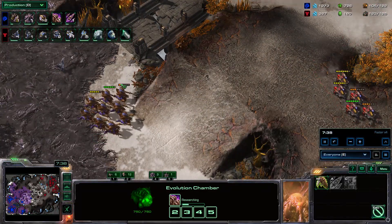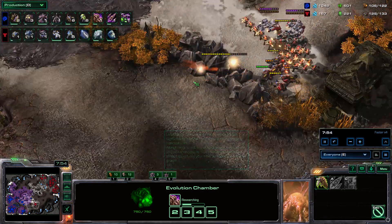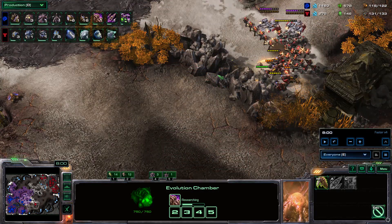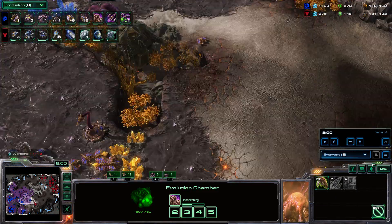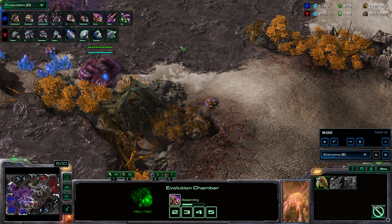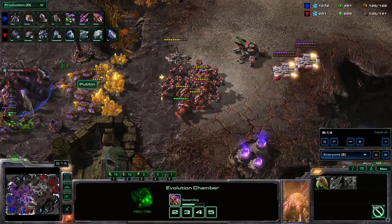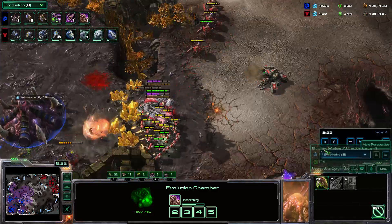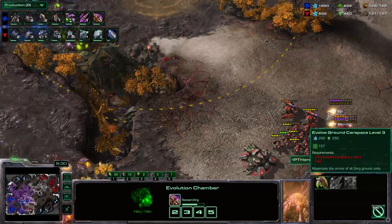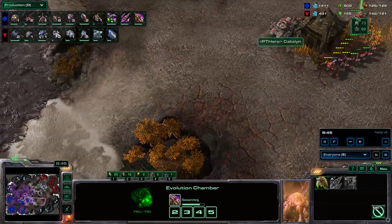We see him kill these rocks, and I go for these as well. My idea here is to try to leverage this position to hit his base and threaten it. As you can see right here, he actually doesn't fully notice it right away, but he does pull the drones and gets away. I back off knowing I probably don't have an advantage here anymore.